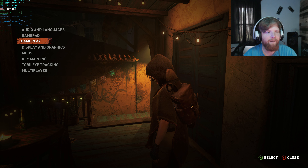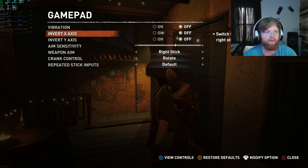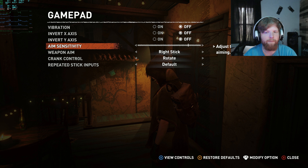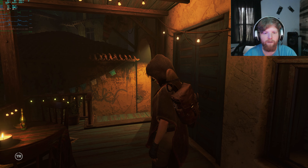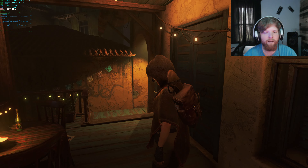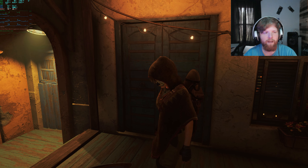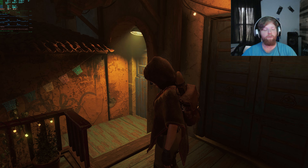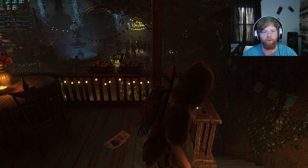Going into Controls > Gamepad — turning off vibration, inverted off. Raising the aim sensitivity higher. Checking if it saved. Still really slow on the left and right. Much faster now. I have no idea why it was doing that. You can use keyboard and mouse even though it's way too sensitive.